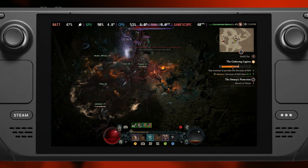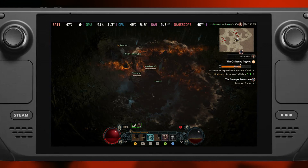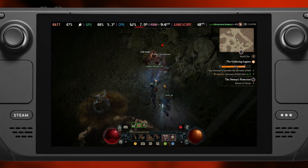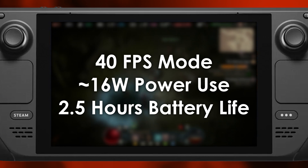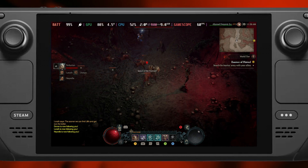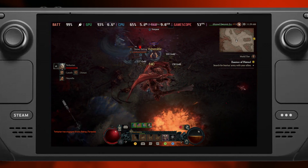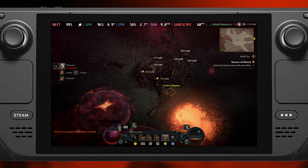Though not ideal, these are optimized settings, and one factor to keep in mind is battery life. While gaming at 40 FPS, the Steam Deck would drain on average 16 watts from the battery, spiking up to 20 in some instances but mostly in the 13 to 14 watt range, getting about two and a half hours of playtime. In 60 FPS mode, I would regularly draw about 27 watts, keeping the Steam Deck running for only an hour and a half. Ultimately, it boils down to a locked 40 FPS for longer sessions or an inconsistent 60 FPS while sitting by a charger.